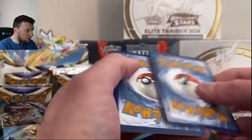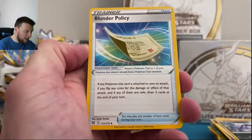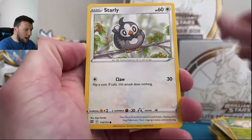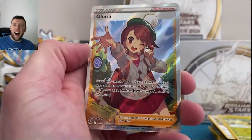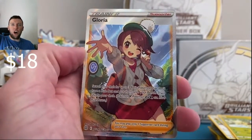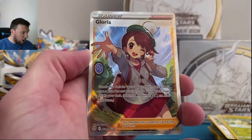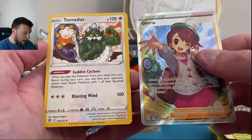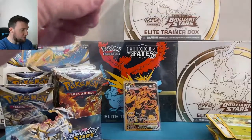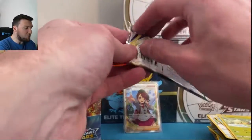I think we might have our third one here already — from the back, I think we have an actual trainer in the Trainer Gallery this time. Let's go. Piplup, Turtwig — Gloria! New pull. Have not pulled Gloria yet. Wonderful card. Oh, the rain, the background — this is a nice looking card. Gloria and Tornadus. Excellent out of Trainer Gallery, number three out of this booster box.